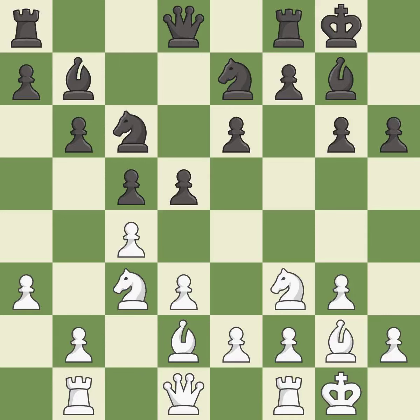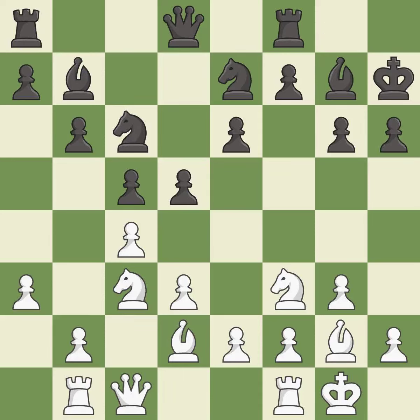This fianchettos the bishop by placing it on a powerful diagonal — it is excellent. This develops a queen off its starting square, getting it into the action — it is best. This protects an under-defended pawn that is under attack — it is good. Very precise.